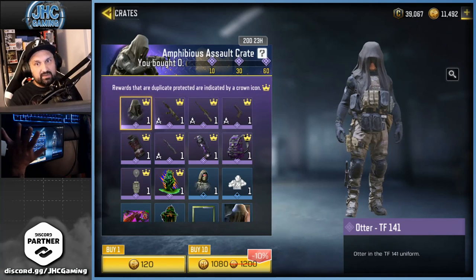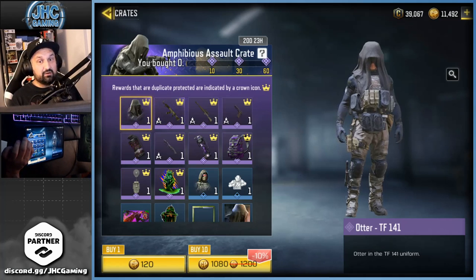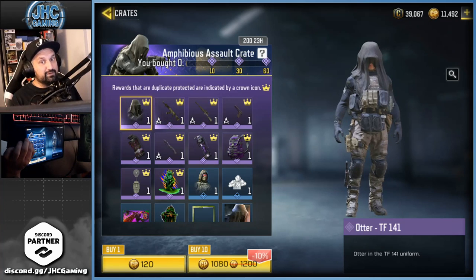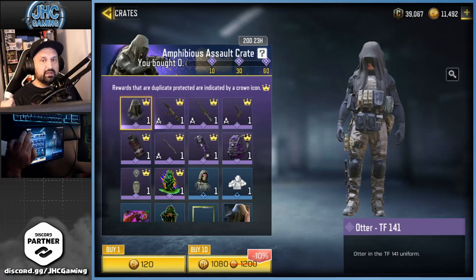It's been like this for a while now — we have 10 epics duplicate protection. Something changed though: the top 10, 30, and 60 now have guaranteed epics. I think the last few weeks were 10, 30, and 50 — correct me if I'm wrong — but they bumped it up. So we'll go for 60 crates today, and if we don't get the soldier, maybe I'll keep going. Some guys say after 60 you get a guaranteed epic every 10, but I'm not sure.